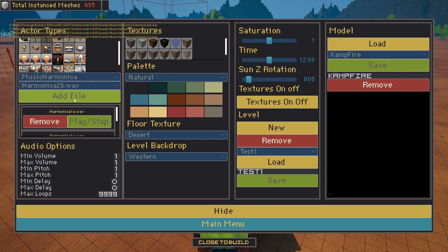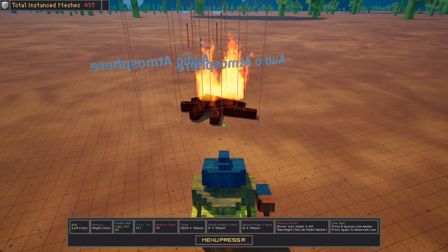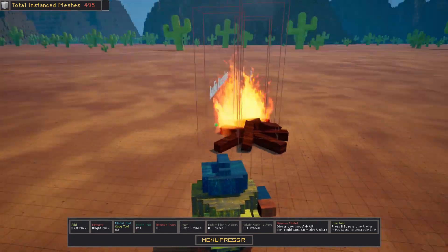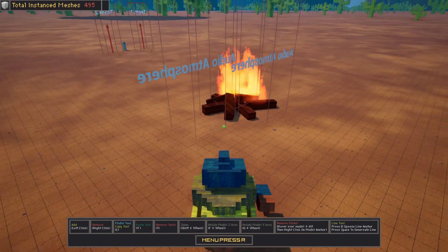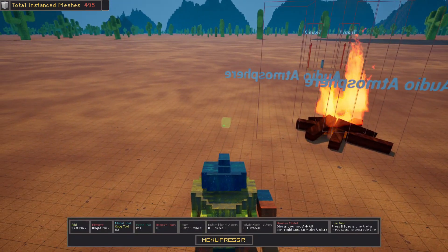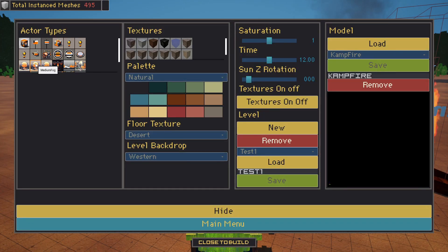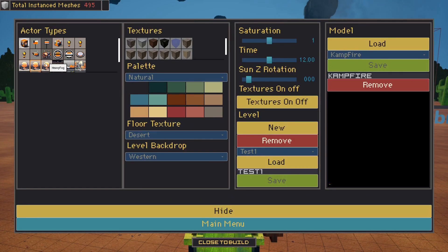Here I'm adding multiple harmonicas and you can see they're all in the list. We can remove individual files. I'm setting loops to 1 so after each play it switches to a random sound pick from this list. I've added a delay of 5 to 15 seconds so the sounds don't immediately play one after another. I strongly recommend using MP3 files to keep the file size low, because that makes importing very fast — but you can also add complete songs.